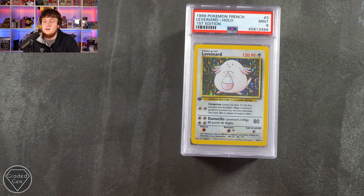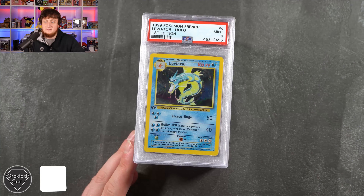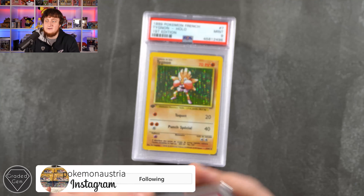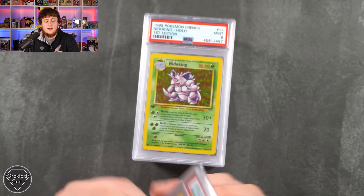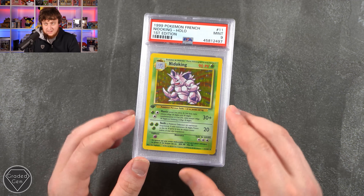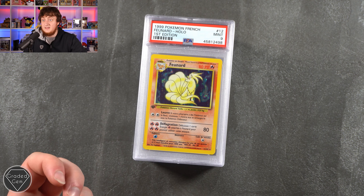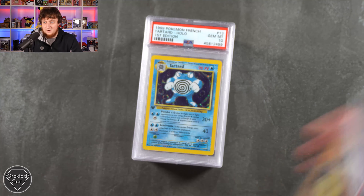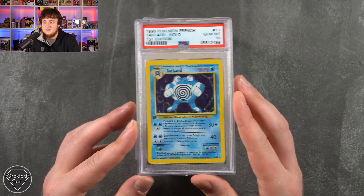We are going to start off with a Levenard, or a Chansey — this is French base set first edition. We then have a Livretire, or Garrido, a Tingnon, Hepmon Chan, and Nido King. So Kristoff, I believe you've just sent away a foreign base set — French to begin with. These are all Mint 9 copies, very beautiful. And then a lovely Gem Mint 10 Tartar.